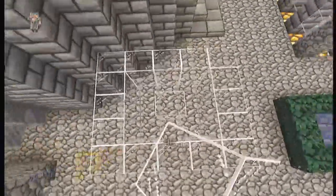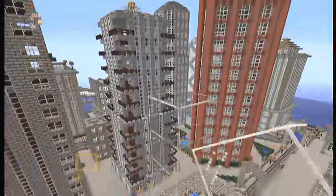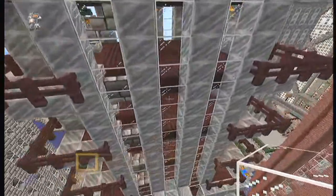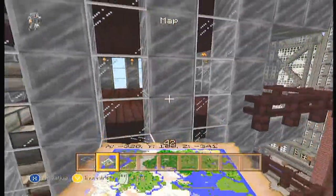It's going to be a 3x3 shaft going up pretty high — not all the way to the build limit, but up to about Y 100. We're mostly concentrating on the Y coordinate when I build in my city. It looks like the buildings line up around Y 100 or 101.